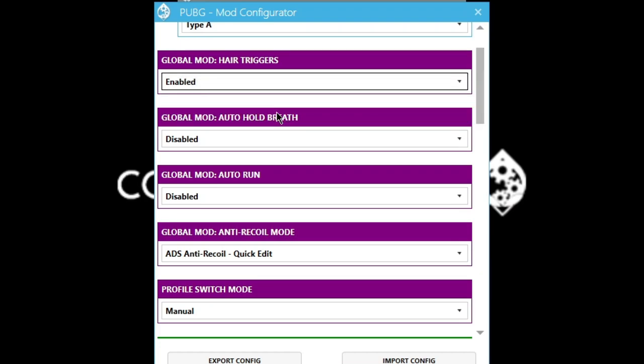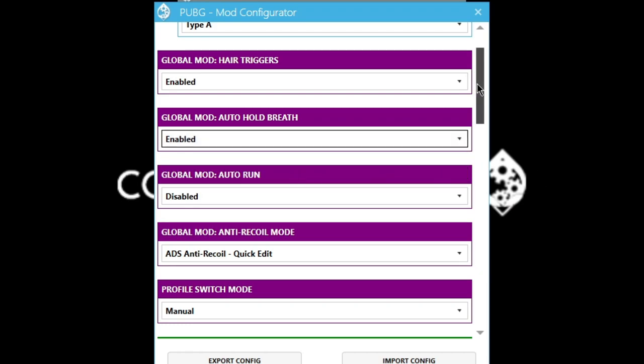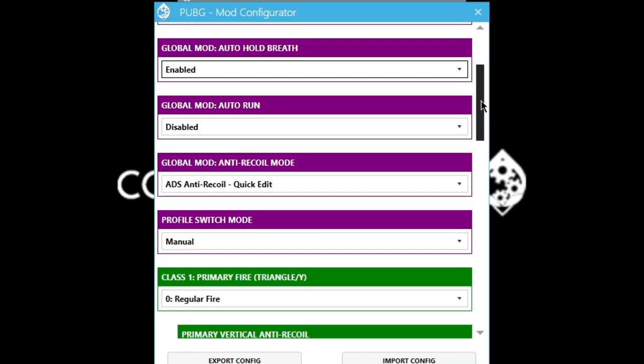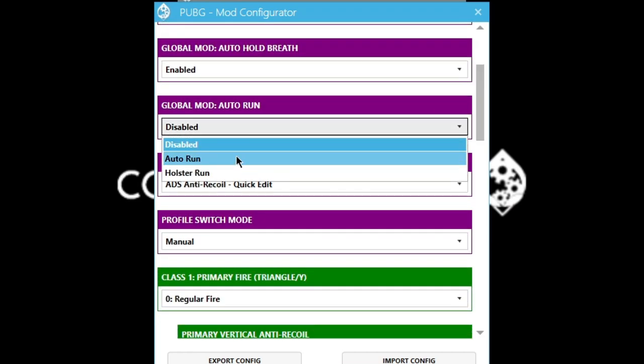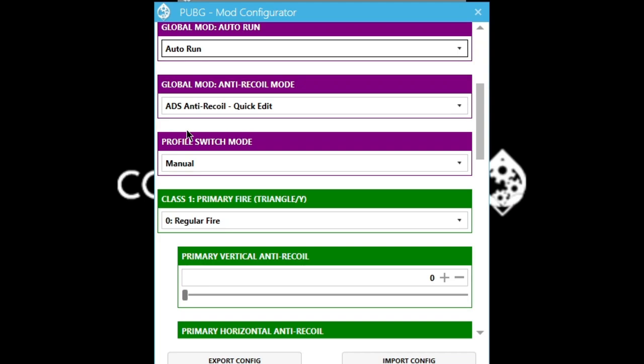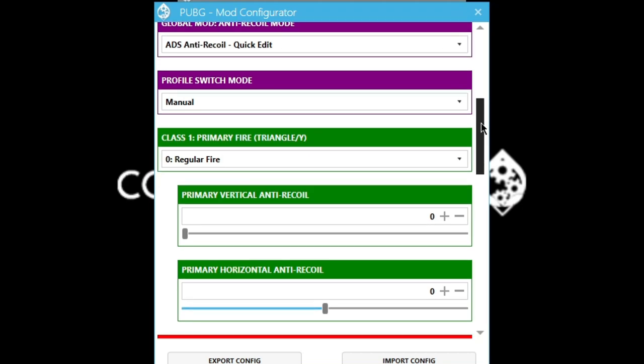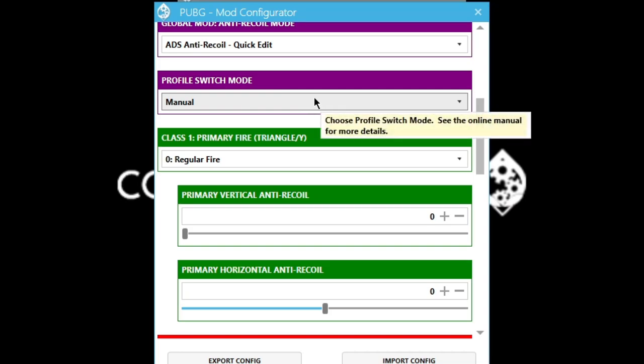Global mods: we got hair triggers — enable of course. Global mod auto hold breath — I'm going to enable that and show you in-game when you have a sniper rifle or are scoped in. Global mod auto run — it pretty much speaks for itself, it auto-sprints for you once you start moving with your analog stick. ADS anti-recoil, quick edit — leaving that on; I'm going to show you how to adjust your recoil in-game, same way as other game packs like COD.